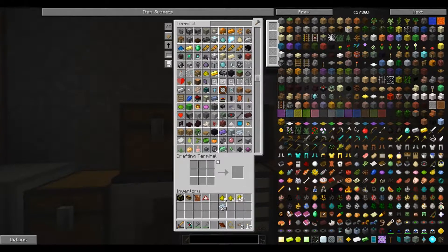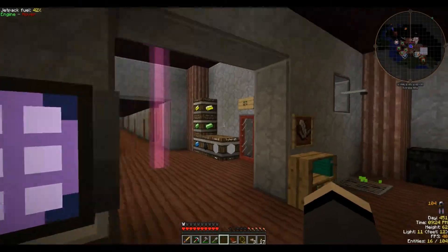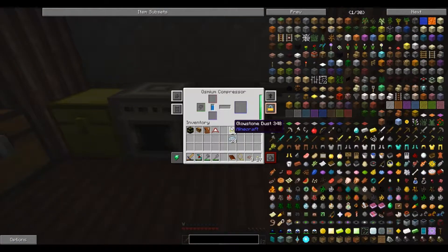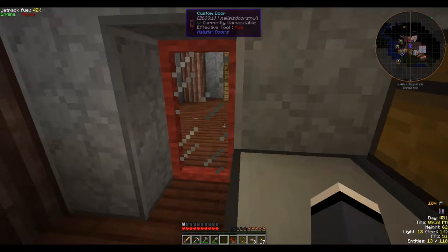I'm going to stack all this together — twenty-four. Good to know. Twenty-four for a full set of armor. Osmium compressor. Apparently I had liquid osmium in here — I'll have to get rid of that at some point.